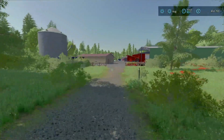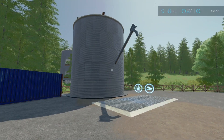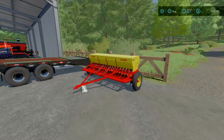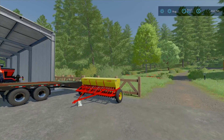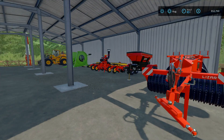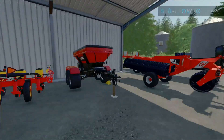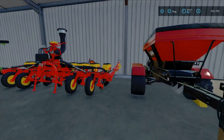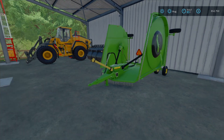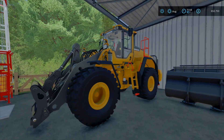We got a massive silo in case we need to store anything — probably won't be used for a while. We also have a cedar planter that won't be used for a while since we're gonna be doing a lot of forestry. Then we got a gooseneck, a roller, a lime spreader, a planter in case we want to plant some corn, and a John Deere batwing mower.